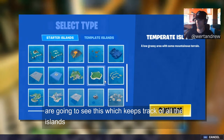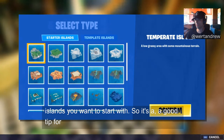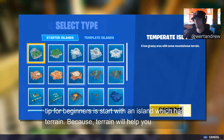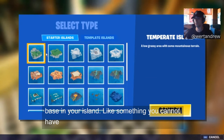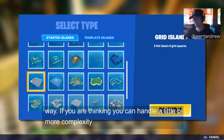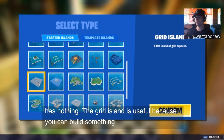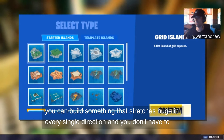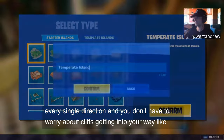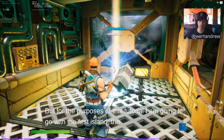For this tutorial I'm going to create a new island. We'll be presented with a list of island types to start with. A good tip for beginners: start with an island that has terrain, because terrain gives you a base and you don't have to worry about it. If you want a bit more complexity, I'd recommend the Grid Island, which is basically just a flat island with nothing on it — useful when you want to build something that stretches huge in every direction without cliffs getting in the way.